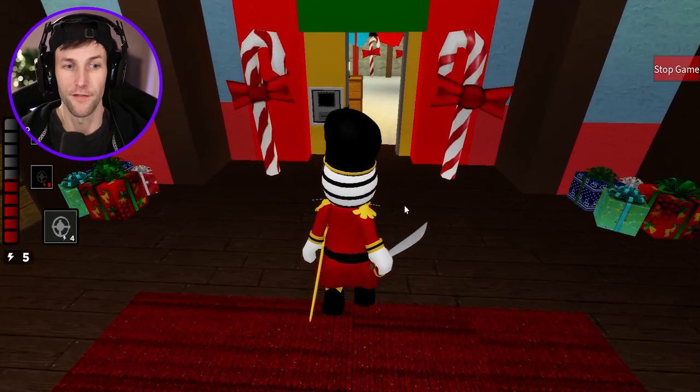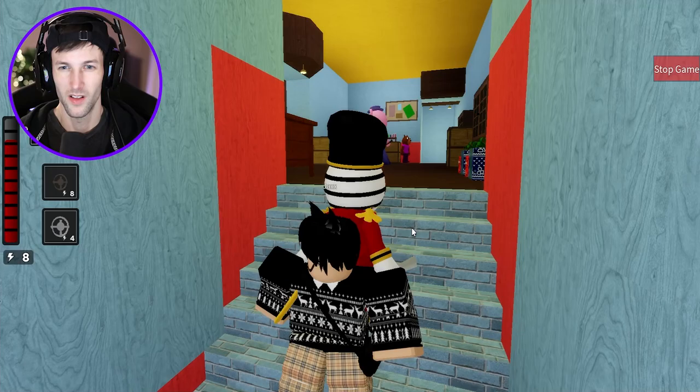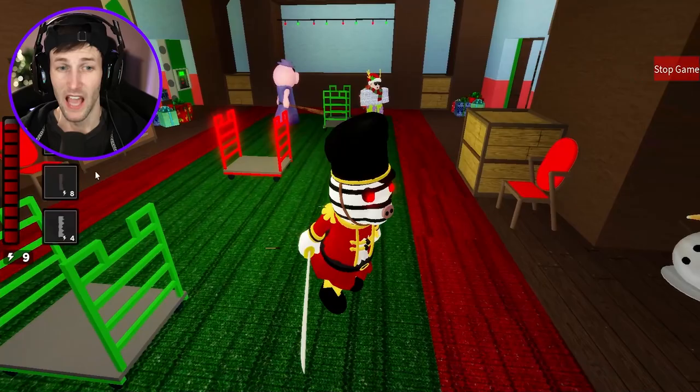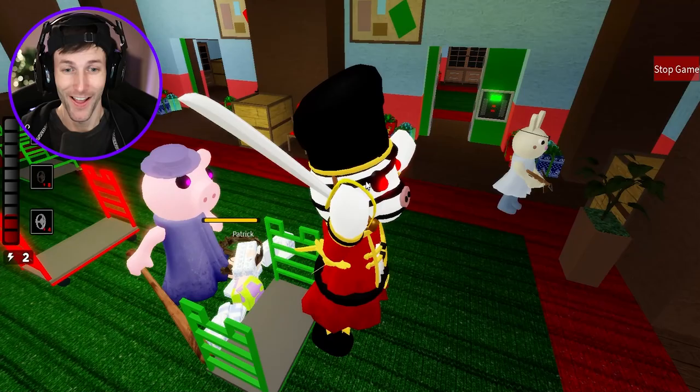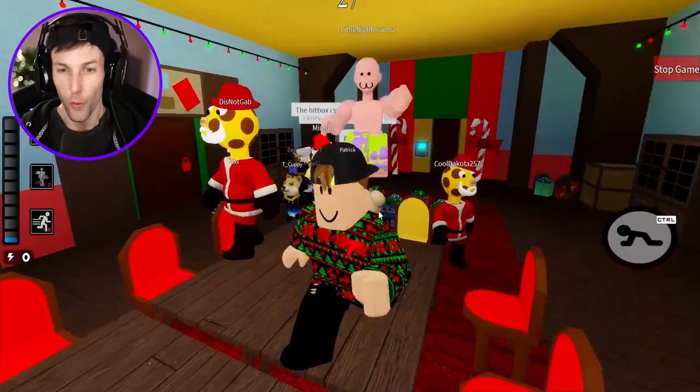They need to open up the safe with the yellow key — there's two people left. One of them is Mr. Star, he's out here. Granny just got that other dude, let's go! Patrick's the last one left. I think Granny got his decoy and then he was AFK for some reason on the stairs — well now he's RIP. Patrick, what happened? Let's go!